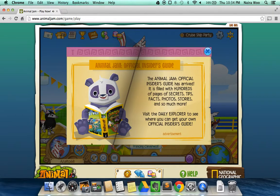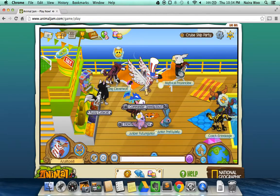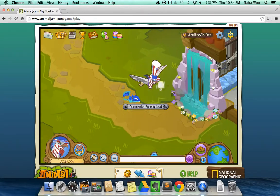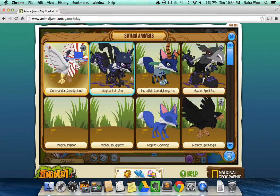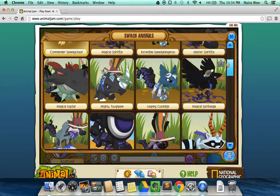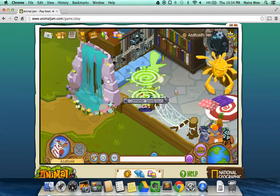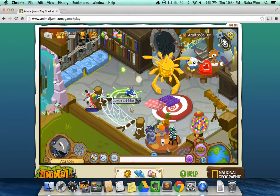There are pet rhinos and they're pretty cute. This is the official Insider's Guide — it comes with a one-diamond code. If you crack the code you get one diamond, which is pretty cool. That one diamond actually helped me get something.